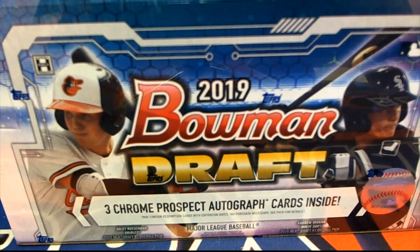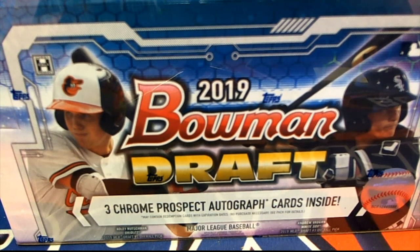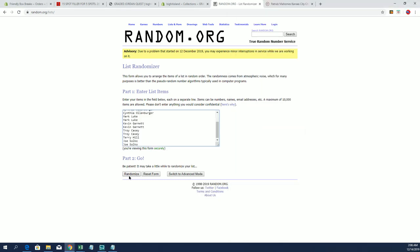Let's roll it. Random Teams 2019 Bowman Draft Jumbo Baseball, and this is number 116. Good luck. Alright, we got a Filler C, guys. Filler A and B are already in this with the people that bought regular spots. And then we've got Filler C, so here we go. This is a 15-5 here for draftists.